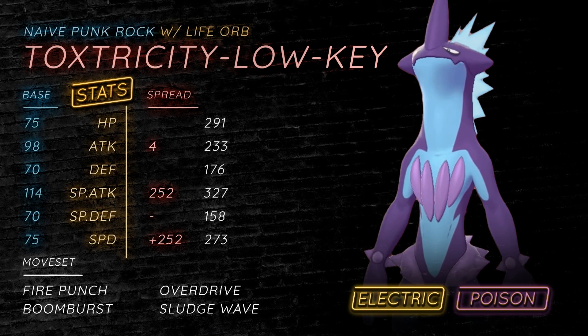So the idea of the Life Orb set is to basically allow Toxtricity a way of dealing with some of the Pokemon it can't — mainly Ferrothorn — but also still threaten Pokemon like Rotom with your Life Orb Boom Burst or Overdrive. One thing I do want to note is some teammates that work really well with Toxtricity. We do have two more sets, but before we go, I'm going to note some teammates.